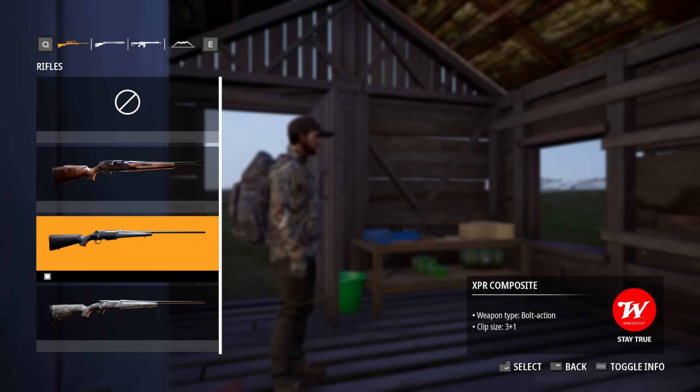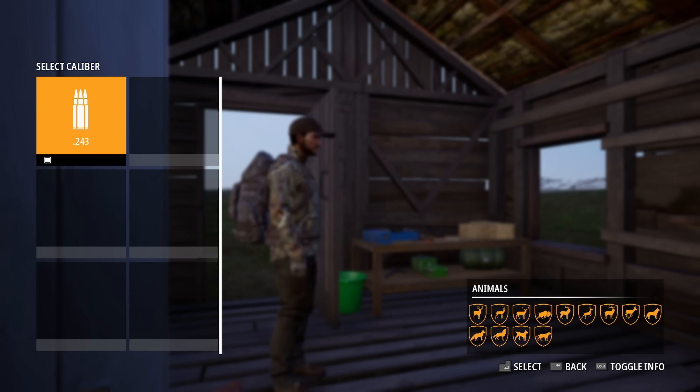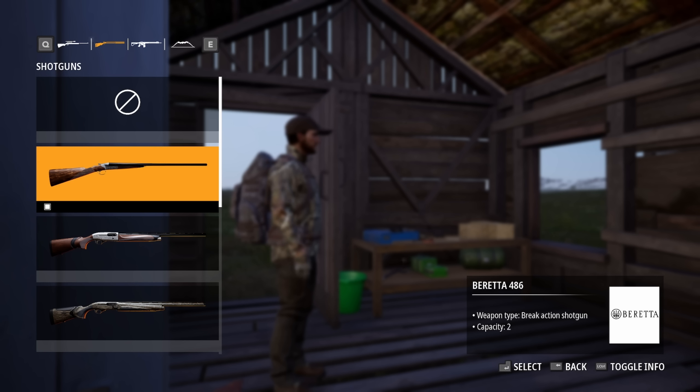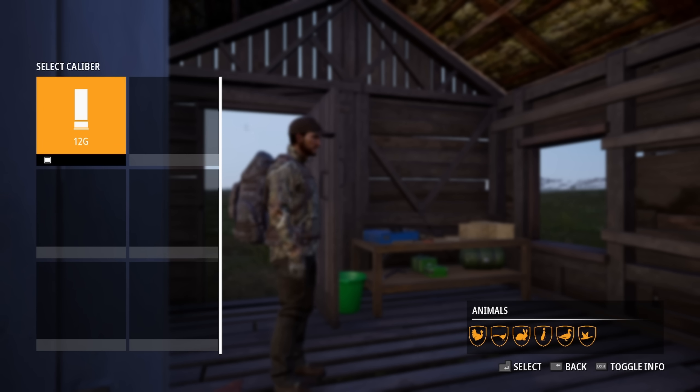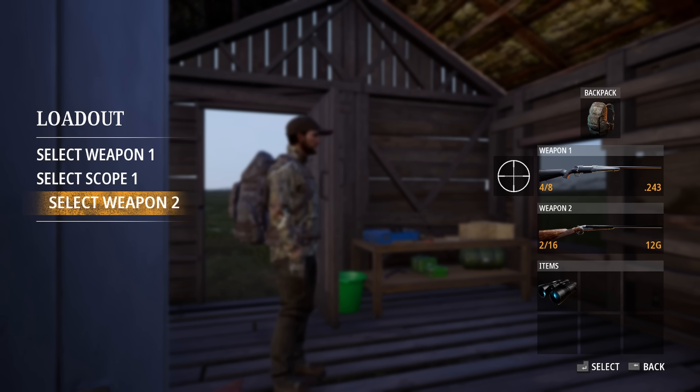Let's see if I can show you guys. Our rifle that we're using today is the XBR Composite. This is a bolt-action gun. It's got a clip size of 3 plus 1, made by Winchester. And it uses .243, which is gonna be perfect for deer all the way up to puma. So, a lot of the animals we're gonna see on this map, it's gonna be able to take down.